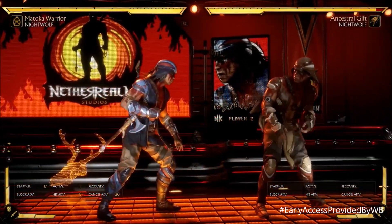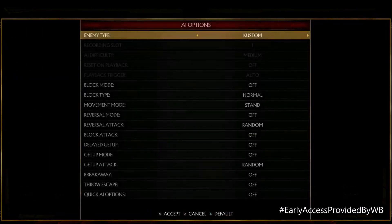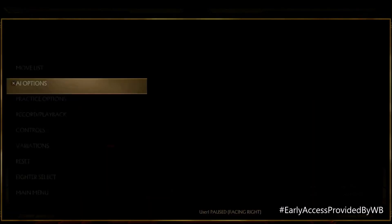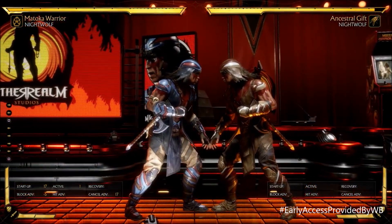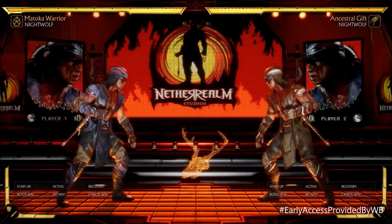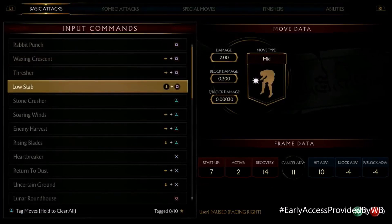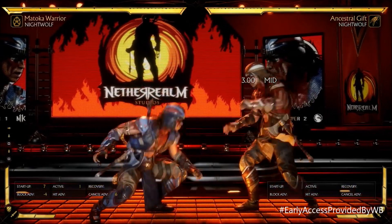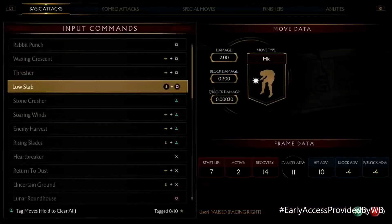Alright, so here we go. 17-frame mid — I think that's his forward one right there. I'm gonna put the opponent to block so we can see how it is on block: negative five on block. He has a 13-frame move as well, negative seven on block. He also has a seven-frame down one, negative four on block — that's solid, and the range is pretty decent on that.